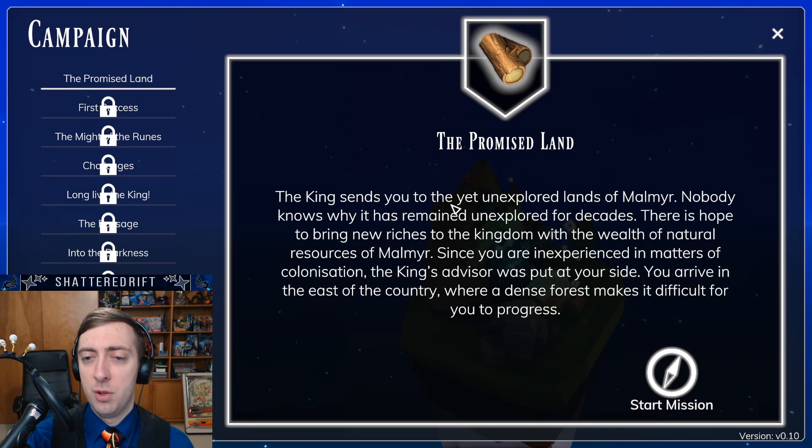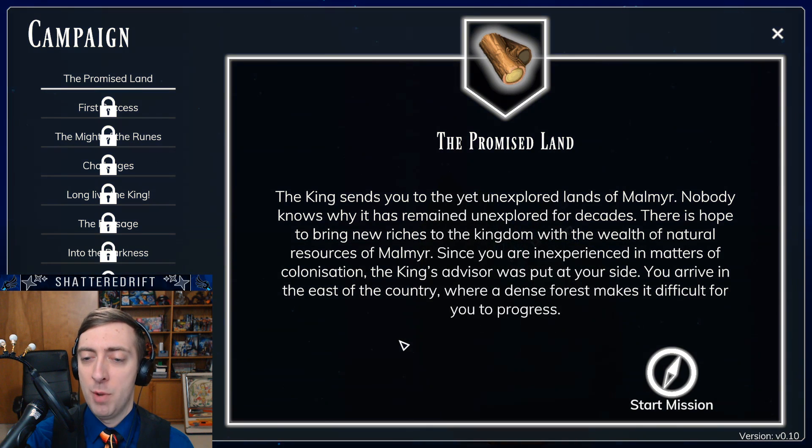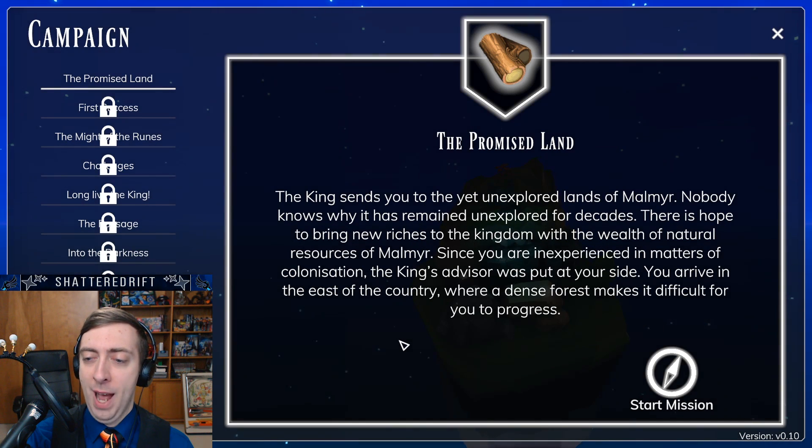Promised Land. The King sends you to the yet unexplored lands of Malmere. Nobody knows why it has remained unexplored for decades. There is hope to bring new riches to the kingdom with the wealth of natural resources in Malmere. Since you are inexperienced in matters of colonization, the King's advisor was put at your side. You arrive in the east of the country.